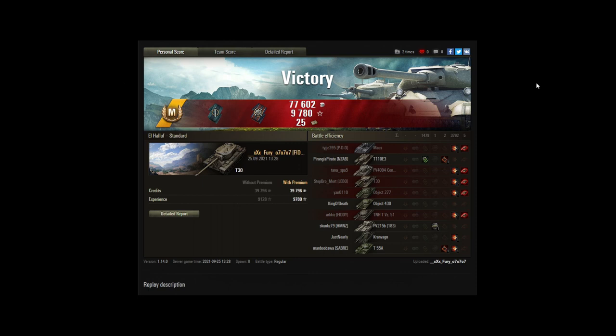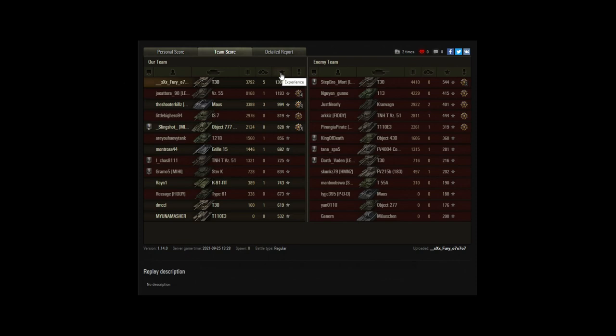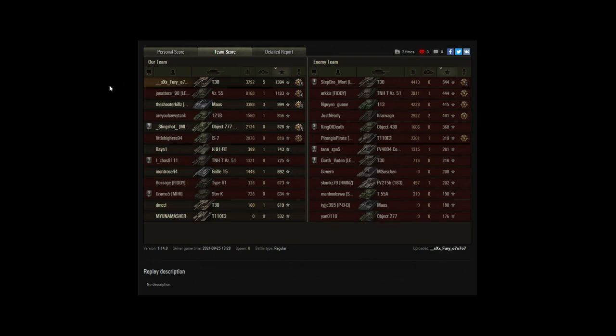It pays to play upfront when using a tank destroyer if you can, and the T30 is probably ideal for that because of the turret — it plays a bit like a heavy tank. He just missed out on the high caliber award by a couple of hundred hit points, which is a bit unfortunate. In terms of the team, he finished on top with a base 1304 experience. Joe finished with 1193 but got a massive 8k of damage there — shout out to Joe for his skill level. The Mouse did over 3k as well.